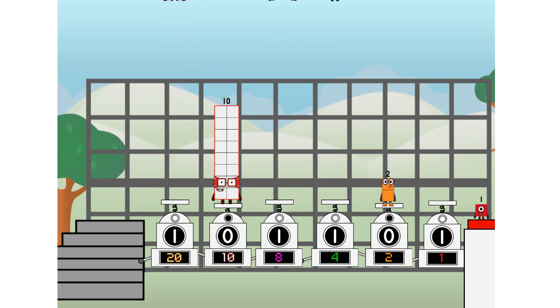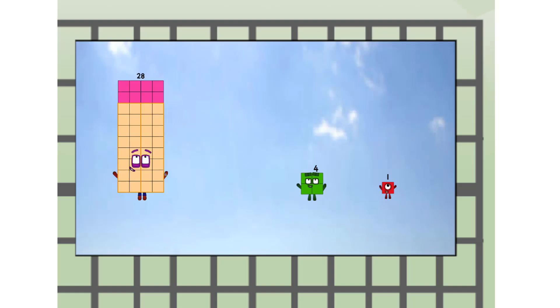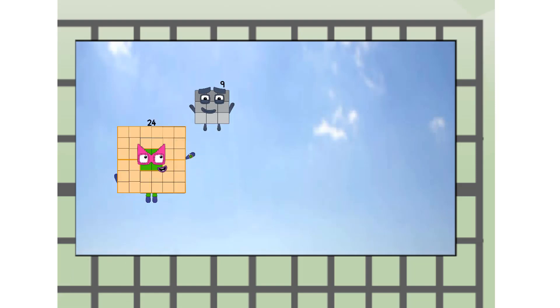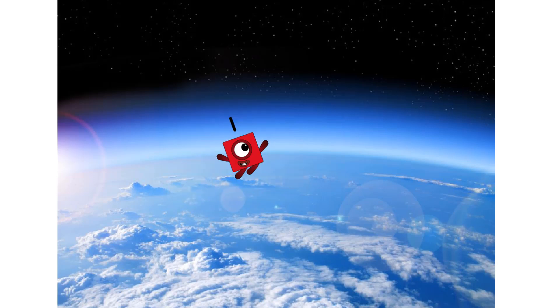Wheee! 20, way up high! Amazing. But not a square. Wait and see — we're two squares. Hop! The edge of space. Nearly there.